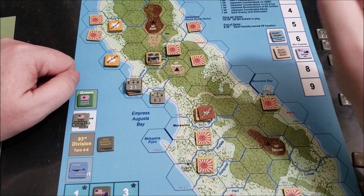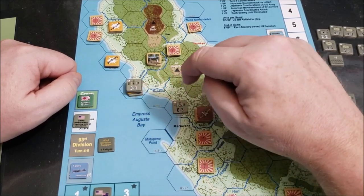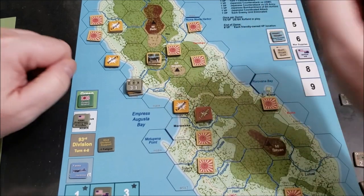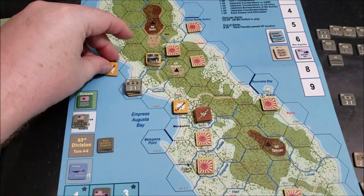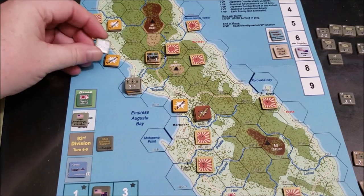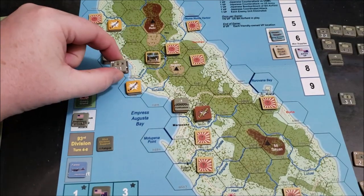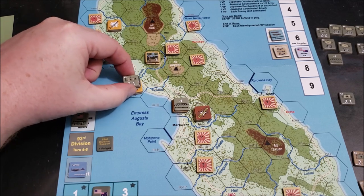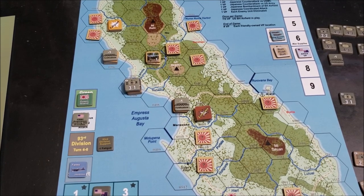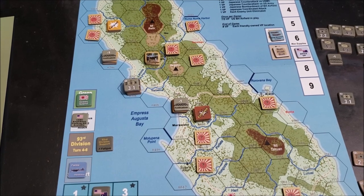In second movement, the two Marine units on the flanks can dig in with fortifications since they're not moving. We push the ninth regiment forward. The beachhead now has eight defense total. We don't want Japanese getting in and blocking our path back to the beachhead, since that would prevent resupply and fatigue removal. That's basically the U.S. turn.